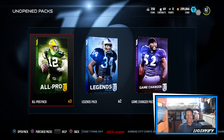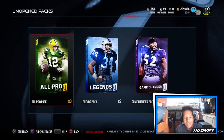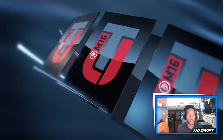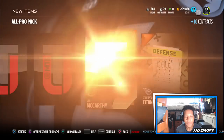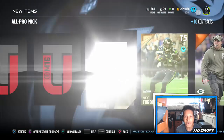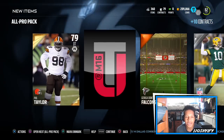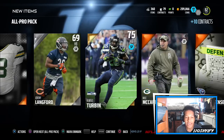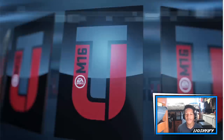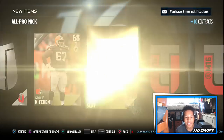Still not pulled an elite, so we are just trying to get our first elite pull from some type of packs. Starting off with All-Pro packs - Phil Taylor to start off. I'm also happy just to open these because I needed contracts; the contract situation is so low. Dennis Pitta, Phil Taylor, and Robert Turbin to start - not the greatest.